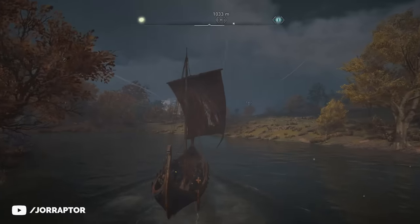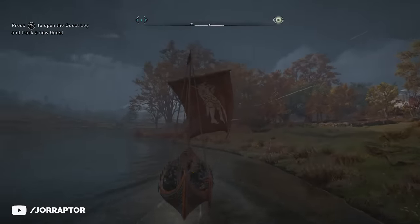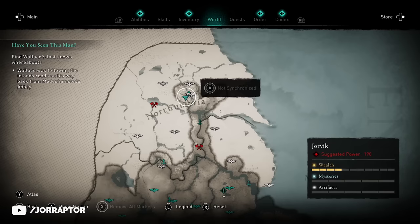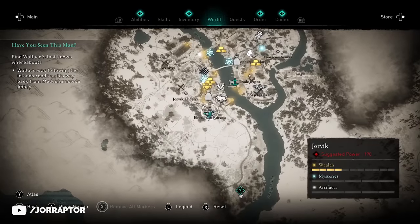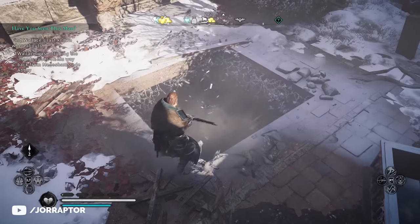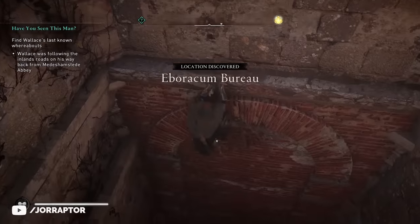For the chest piece you want to get to Jorvik. Just take your ship and ignore everything until you hit the docks to get a fast travel spot. In Jorvik the bureau is over here on the map. It is not that hard to find, because if you zoom in you will find a very obvious breakable floor. Enter there, complete the puzzle, and you will get the chest piece.